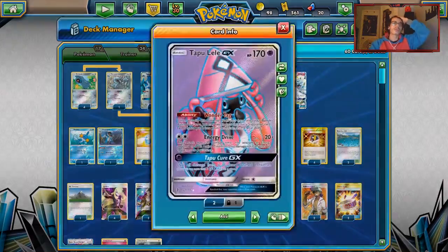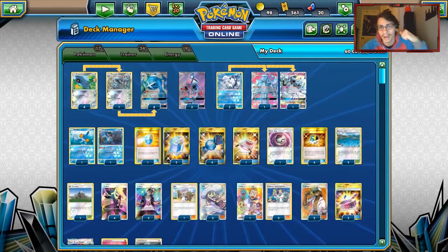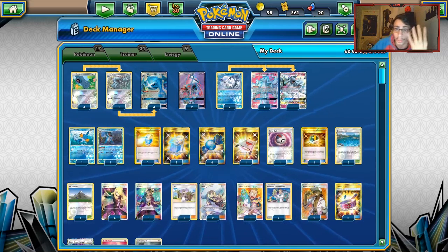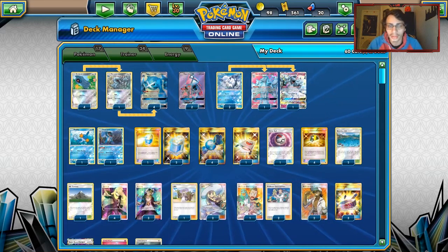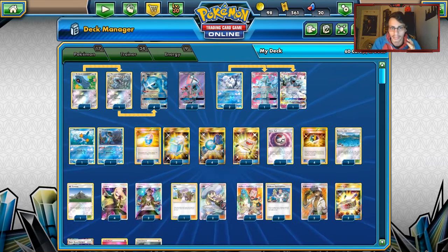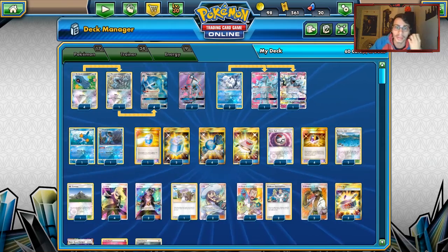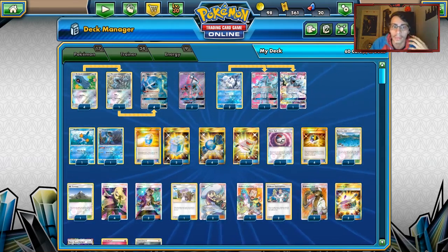You get a Swampert down, you should be able to chain multiple Metagross, and you have that backup Water attacker against Blacephalon. We played two Tapu Leles. The original Japan list played one Delmise and one Tapu Lele and four Nest Balls, but I trimmed that down, added Timer Ball, Elm's Lecture, a third Max Potion, and removed Delmise for another Lele.